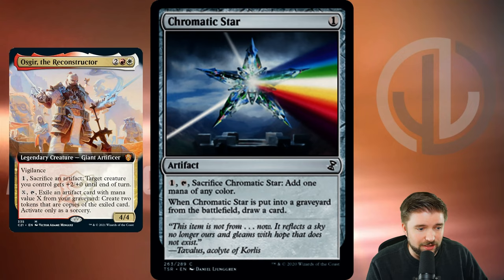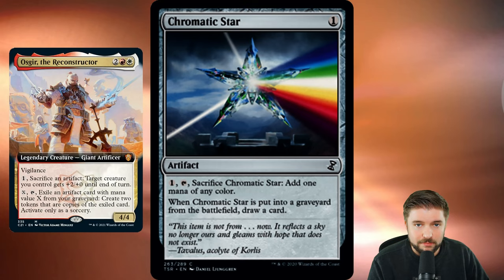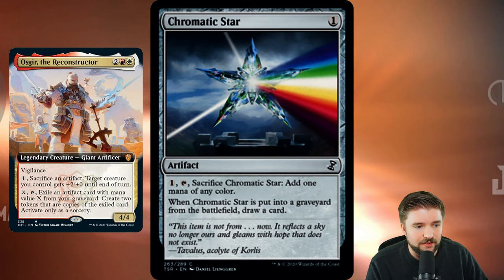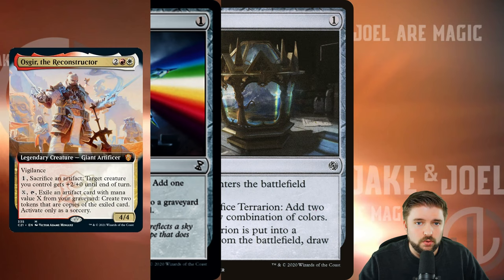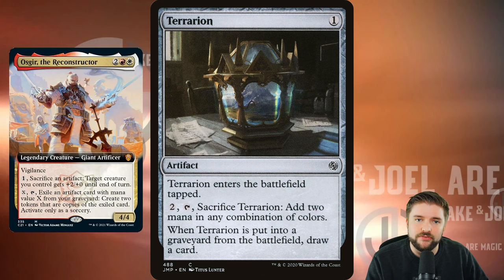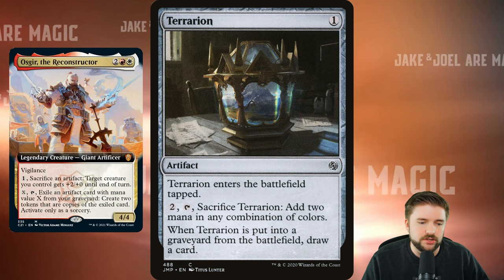Chromatic Star — presented in the most high definition art that I think exists. One mana, when it's put into a graveyard, draw a card, sacrifice it. It can fix your mana. You can sacrifice it with Oscar to give something plus 2, plus 0. You can bring it back, those die, you draw more cards. This is where I want to go with this strategy. Terrarion — again, into the graveyard from the battlefield, draw a card. Sack it, draw cards. Bring it back, sack them, draw cards. This is sort of this chain where you're pumping your creatures plus 2, plus 0 and you're drawing cards — you're keeping your hand full.